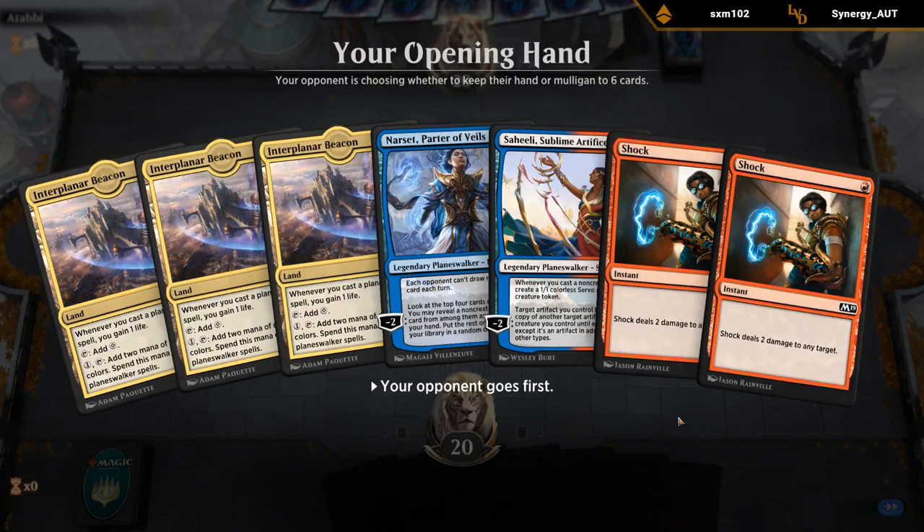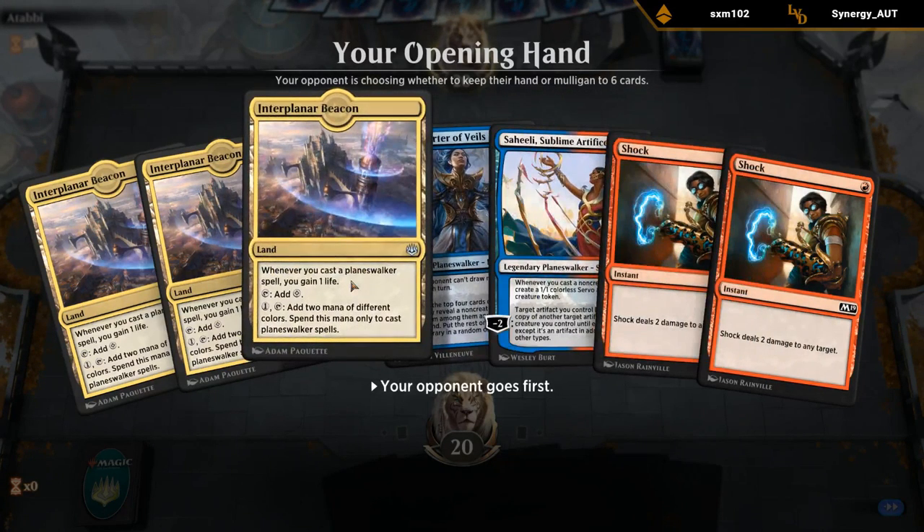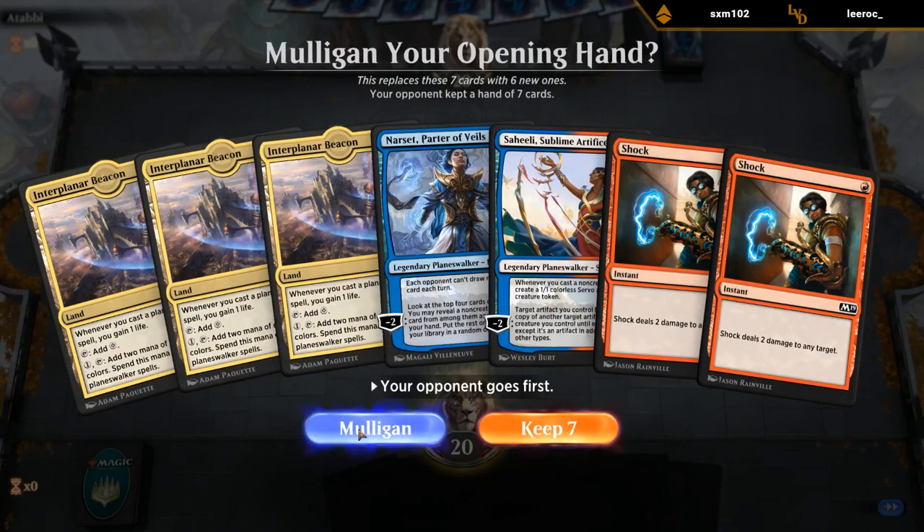We're on the draw. Got Narset and Saheeli, double Shock — pretty awkward with those triple Beacons. I've learned the hard way that with triple Beacon you can't actually cast Narset. So this hand is quite awkward. We'll go to six.